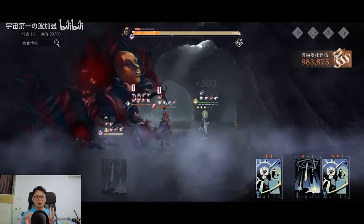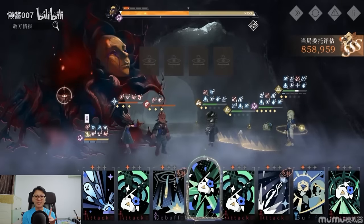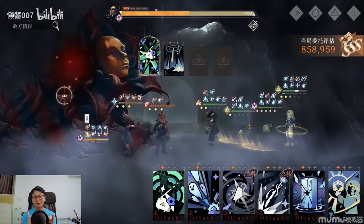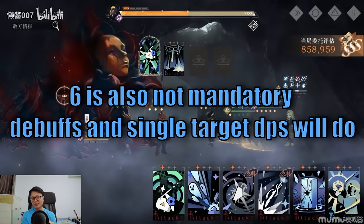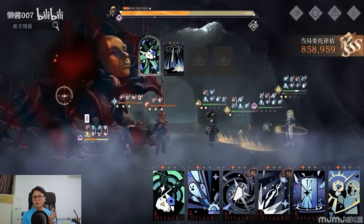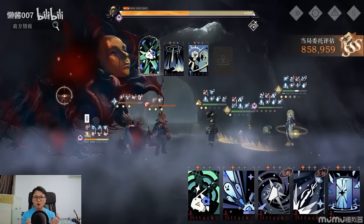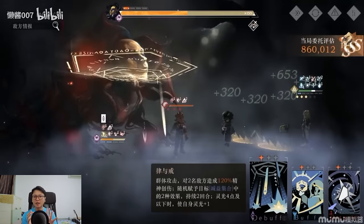There's also a lowest-budget meme team: Necrologist, Door, Miss Radio, and 606 as the main DPS. The Necrologist combo with the Suicide Gang is really decent for memeing purposes, and it can still achieve SSS on this raid — which shows how low the bar is. Overall, Cave Boss is a very meme-friendly, easy raid. Just have debuff DPS, use ultimate at the right time, and you should be fine.